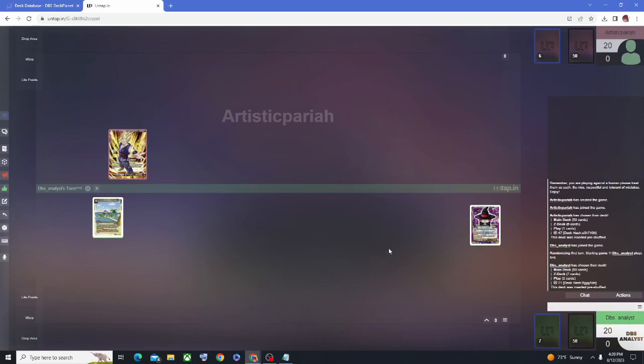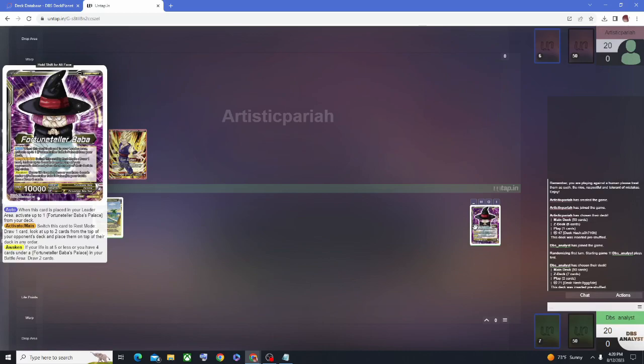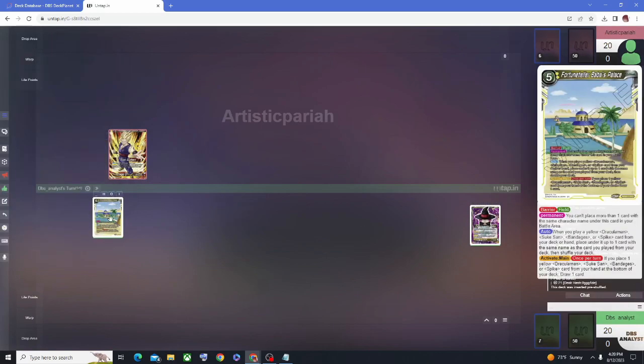We're going to simulate it and see what happens. The leader ability: you can switch this card to rest mode, draw a card, look at the top two cards of your opponent's deck, and then place them back in any order. This allows you to 100% guess what the top card of the deck is so that you can get plus ones using your battle cards. In order for her to awaken you'd have to have four cards underneath Fortune Teller Baba's Palace, or be at five or less life — you can awaken and draw two cards. When this card is placed into the leader area you play the Fortune Palace, so you're able to have 49 cards in your deck.